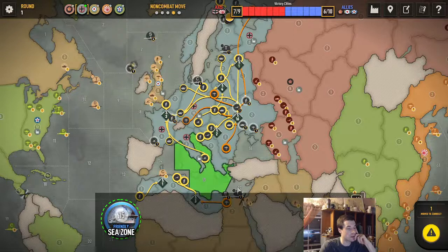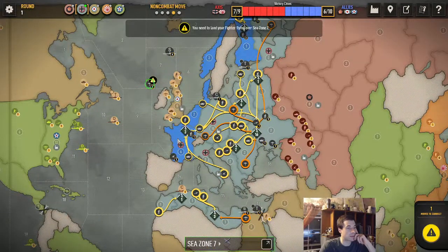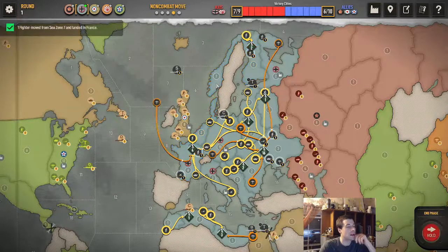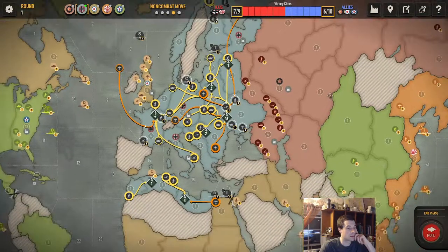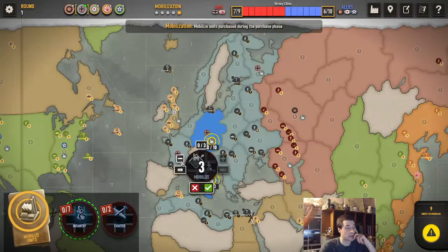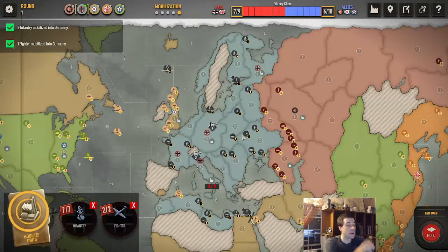If the fighter is in Ukraine, it can reach three territories but cannot attack Egypt from there. We'll have our bomber down there. We'll send that tank to France — he could take Norway but I don't think he will, and if he does we'll have five infantry in Finland to take it back. We'll put two infantry here and a fighter in Italy, with the remaining fighters and infantry in Germany. There we go — that's a turn.